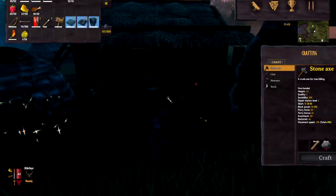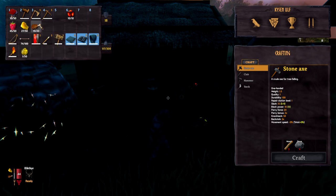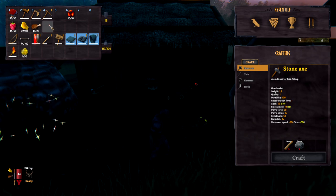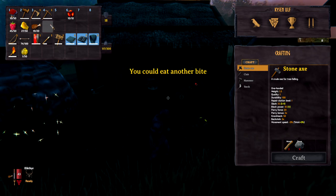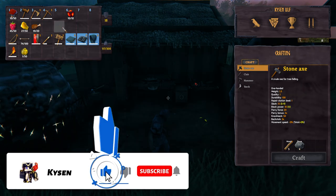Before you go and attack the burial chamber, here is what I recommend you take with you. First of all, a good variety of food — eating a variety of food will give you extra hit points. There are going to be mobs inside the burial chambers, including skeletons and also ghosts, so you do want to be buffed up before you go in there.